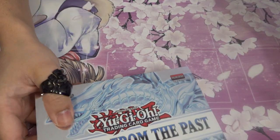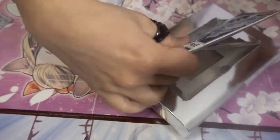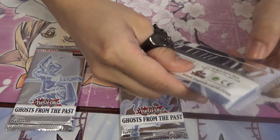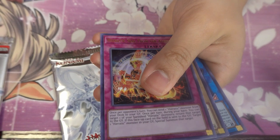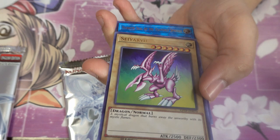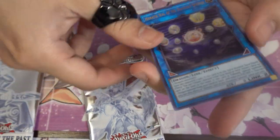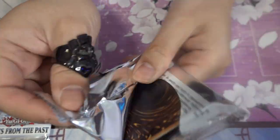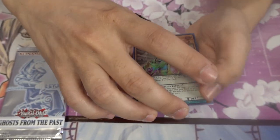Box number four — starting with the Firewall Dragon booster. Sun Vine Gardna, Lvalvo Dragon... let's spoil it — it's not a ghost rare, unfortunately. But we did still pull a great card: Soldier of Chaos. That's already a pretty good value card.